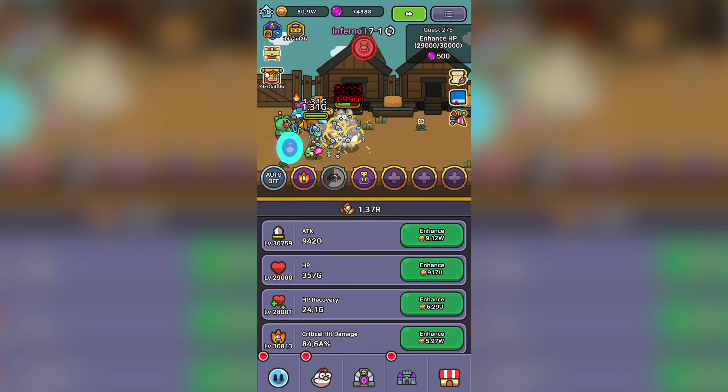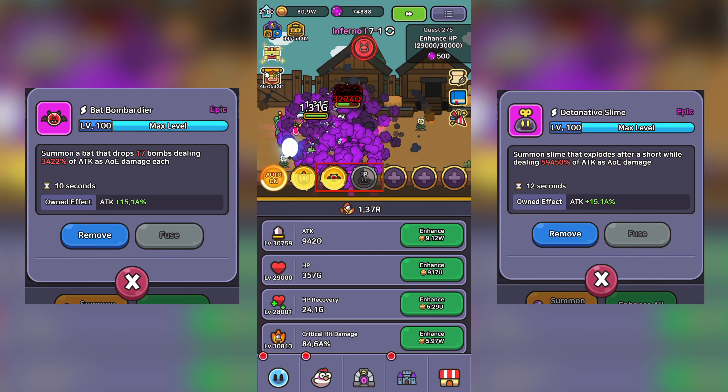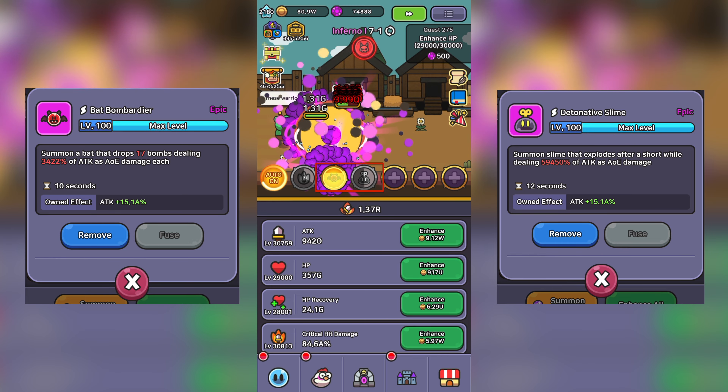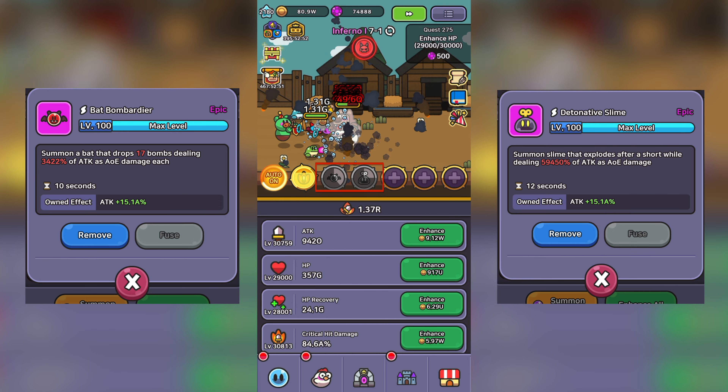Watch this. We have Bat Bombardier with a cooldown of 10 seconds, and Detonative Slime with a cooldown of 12 seconds. On paper, Bat Bombardier deals a total of 58,000% damage in 10 seconds, while Detonative Slime deals 59,500% damage in 12 seconds.